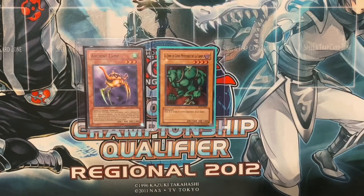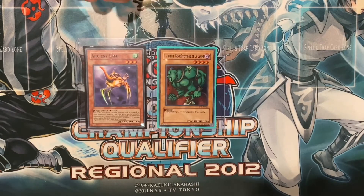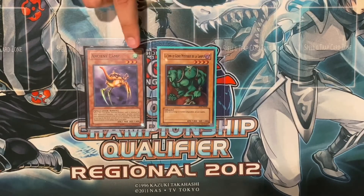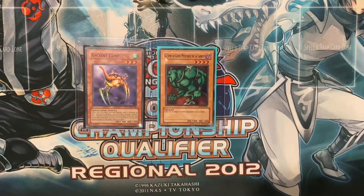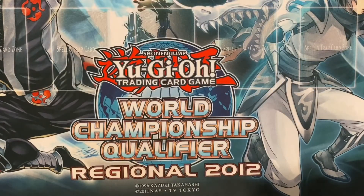So hopefully in the future we see something like this. I would love to see Ancient Lamp and Legion come into speed duels — I'm hoping they come in this box. If not, oh well, we'll move on. It'd be really really cool to see these cards in speed duels. I think they would have their functions, especially being Wind. We talked about Desert Twister in episode one, so maybe we'd have another Wind monster to potentially play as well. But let's move on to something we do have.